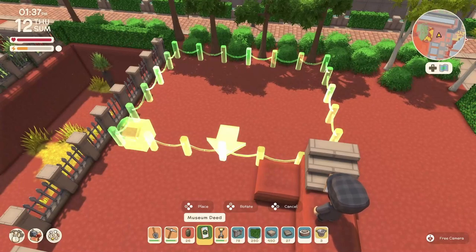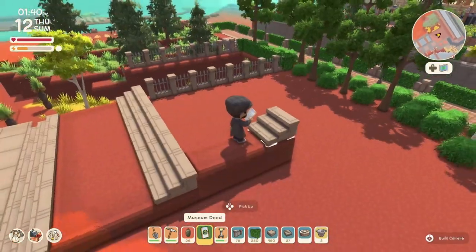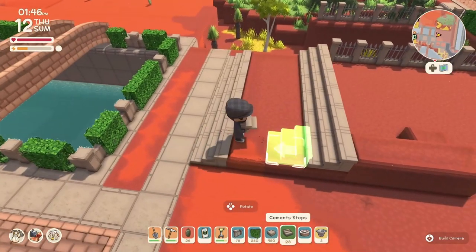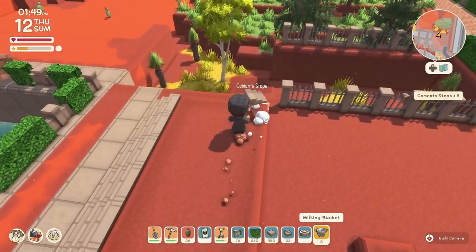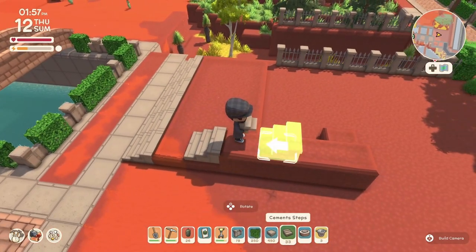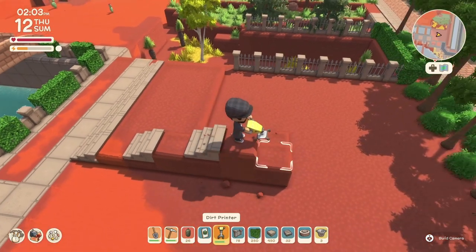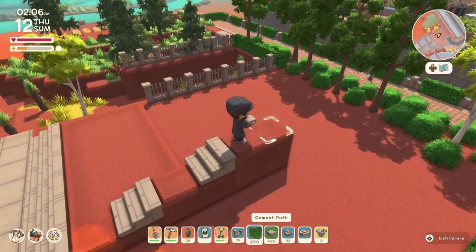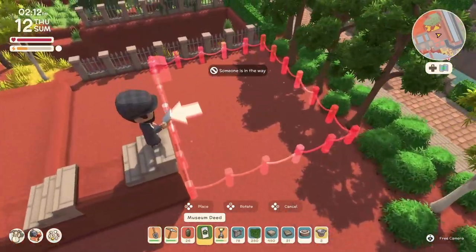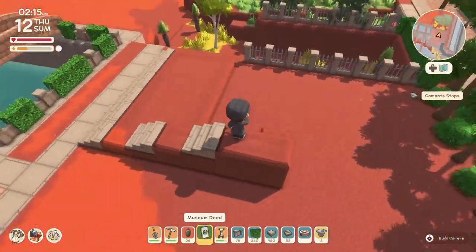What we're doing here is taking inspiration from a museum entrance in real life. A lot of museums have this type of entrance — you've got the stairs, then a little platform, more stairs, another platform, and more stairs leading to the museum. That was the first thing I knew I wanted to work on — to create that layout.